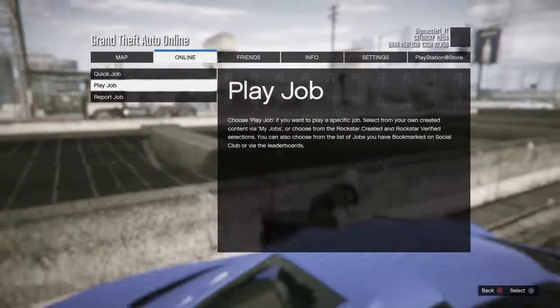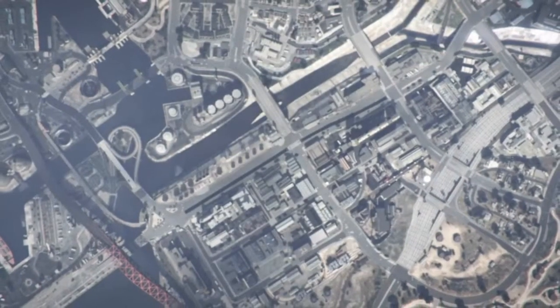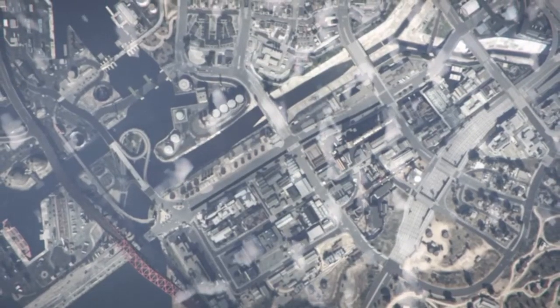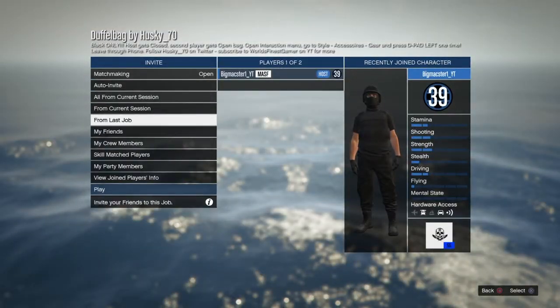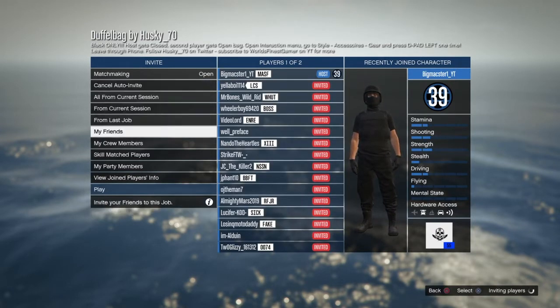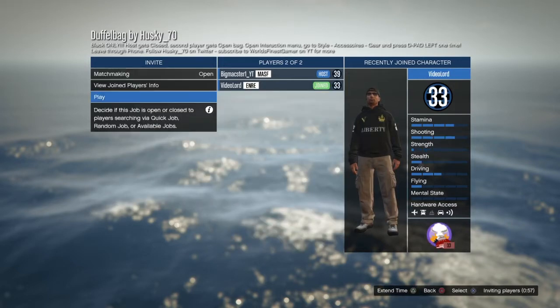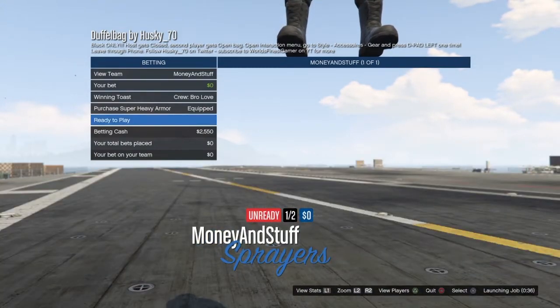Once you do that, you are now able to start the job. Go to any of the jobs I have marked down below in the description — I'm going to link the user that created these jobs. Make your way over to the Social Club website and bookmark any of the duffel bag jobs that he has created. Now if you do bookmark it on the website and it does not pop up, that means you're on Xbox or PC. I don't think this works on PC, and it does not work on Xbox — that's why Xbox players do not see it in their bookmark.